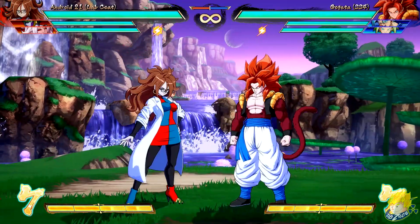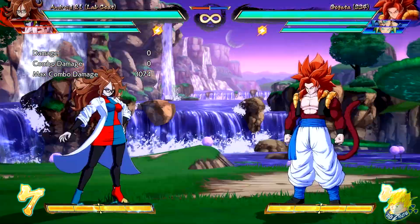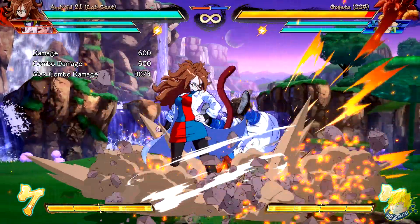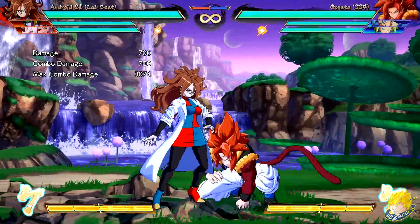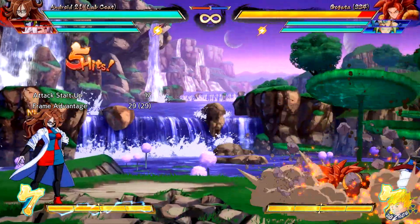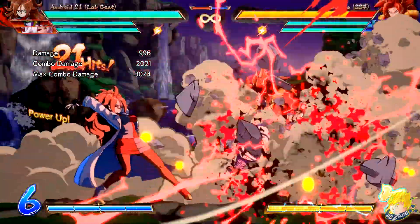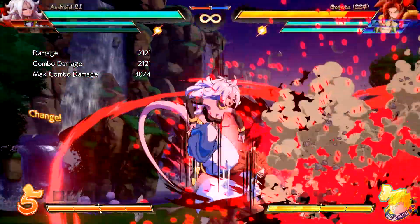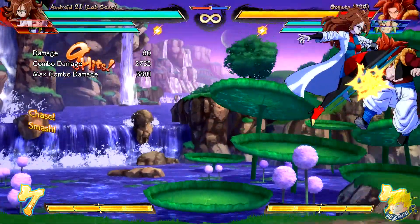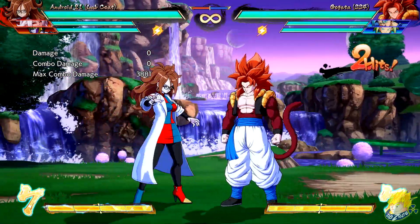Android 21 Lab Coat's Savory Slicer has reduced block stun. Savory Slicer heavy version has increased damage scaling. Vertical Savory Slicer heavy version also has increased damage scaling. Her Heal Stomp special — all versions reduced damage and increased damage scaling. Level 1 ball super has increased recovery for the grounded version. Her command super has reduced damage and increased damage scaling for combos in Z Ultimates. She can't combo into the command super anymore. It has no invincibility on startup so she can get hit out of her command grab super.